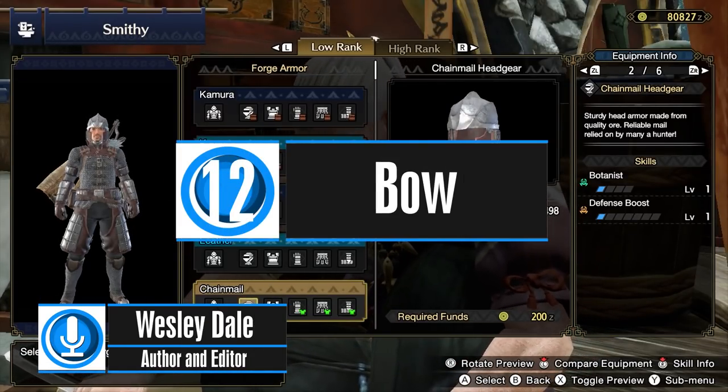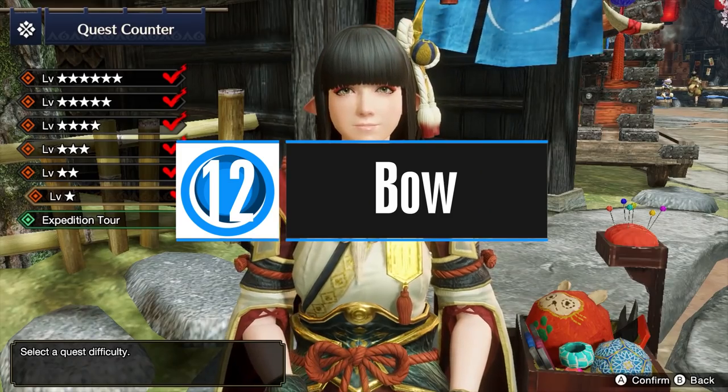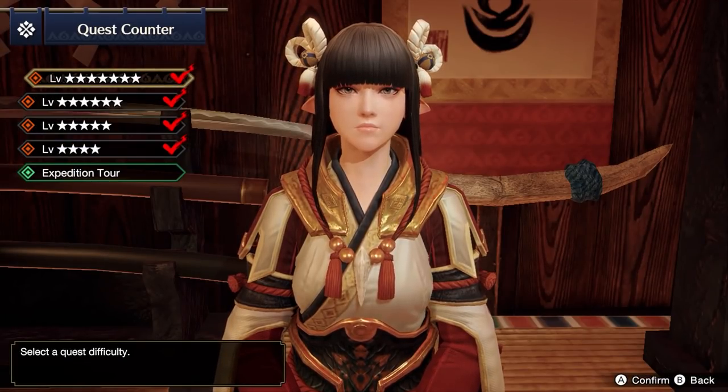This guide is going to take you step by step through equipment progression in Monster Hunter Rise. It will start at Village 1 Star and end after defeating the final encounter at Gathering Hub 7 Star as of the first title update.